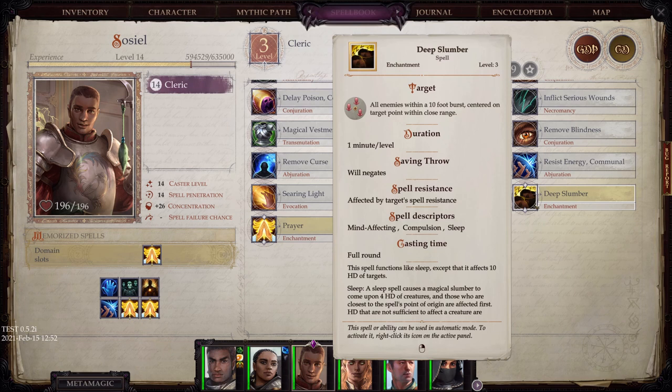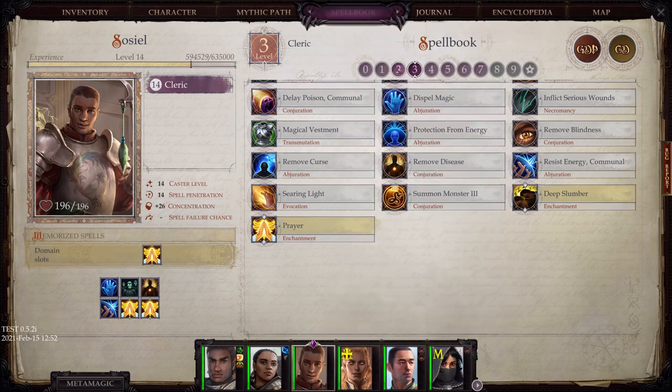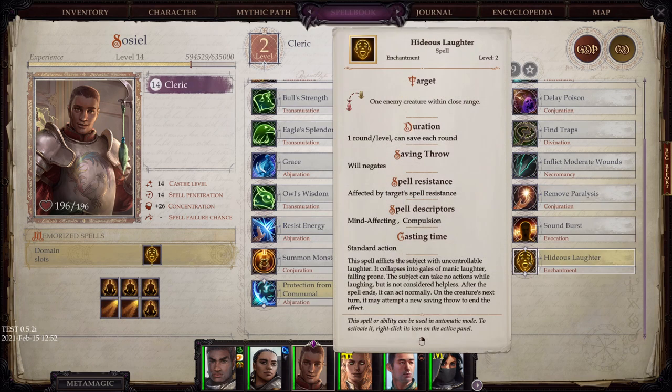Deep Slumber can potentially have disastrous effects on enemies, but just keep in mind an enemy who is asleep will wake up if you hit them. Unlike Hideous Laughter — I think if you hit an enemy while they're hideously laughing, they will still stay down.